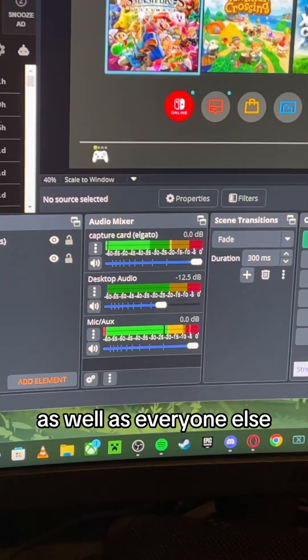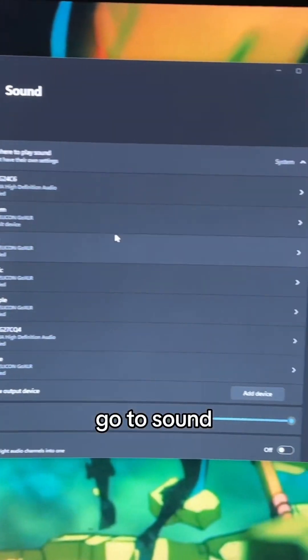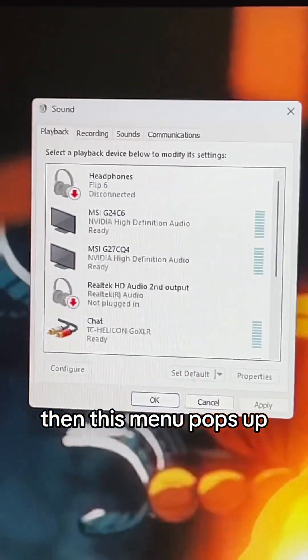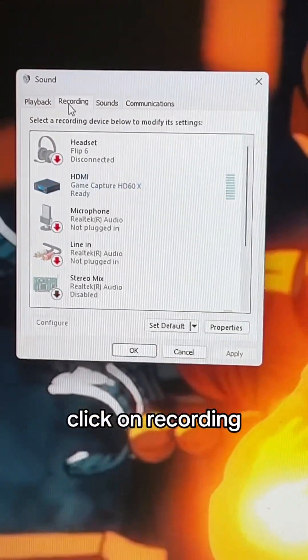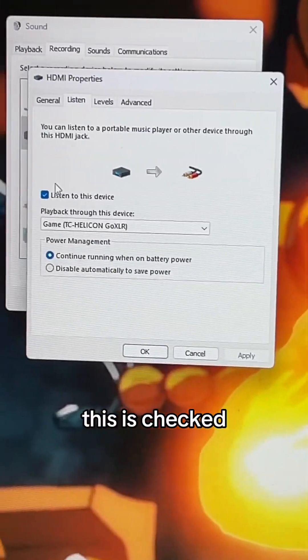To make sure that you can hear the game as well as everyone else on stream, you want to come to your settings and go to Sound. Scroll all the way down to More Sound Settings. Then this menu pops up. From here, click on Recording, then go down to your capture card, double-click on that, go to Listen, and make sure 'Listen to this device' is checked.